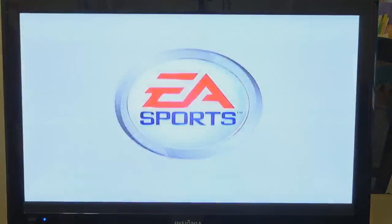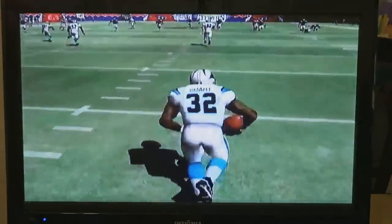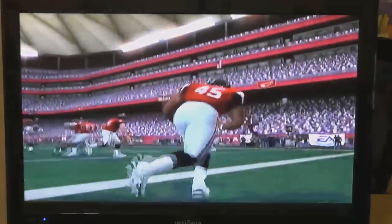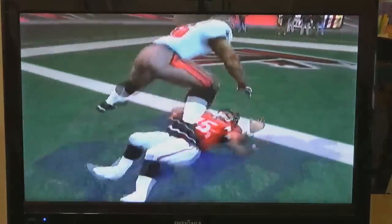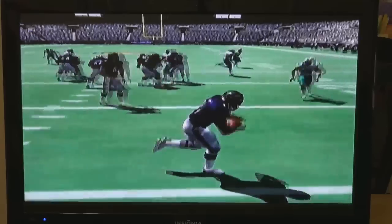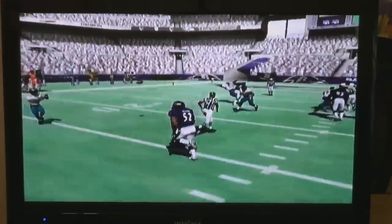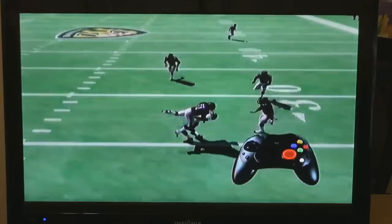Defensive controls, guys. Let's see what they are. Let's look at how it works. Here you are, a linebacker, and a receiver is heading your way. As he goes up for the pass, quickly move the right thumbstick in any direction and lay the big hit.